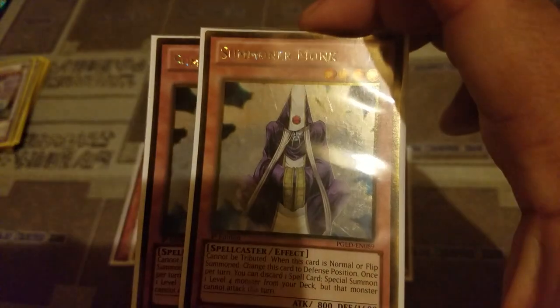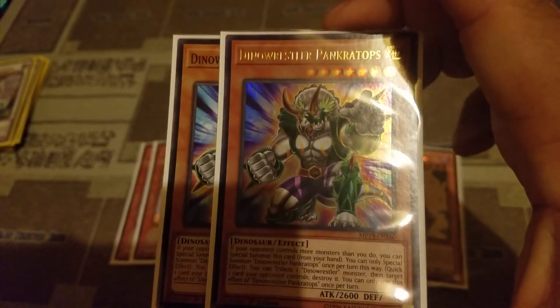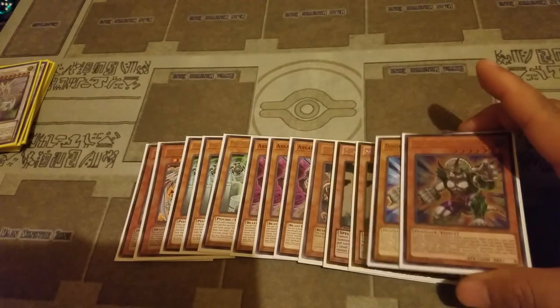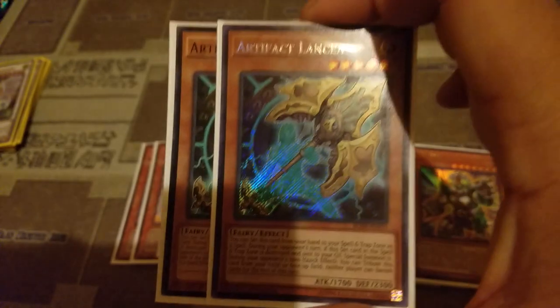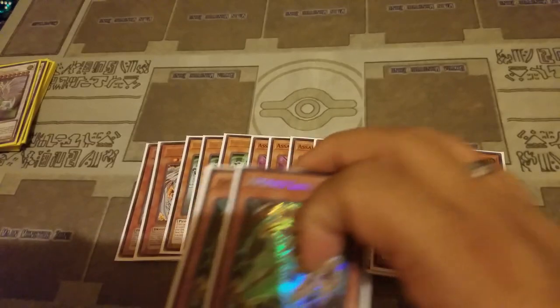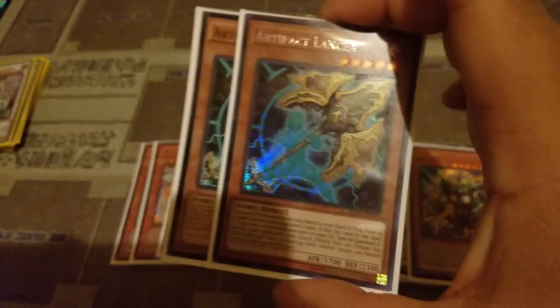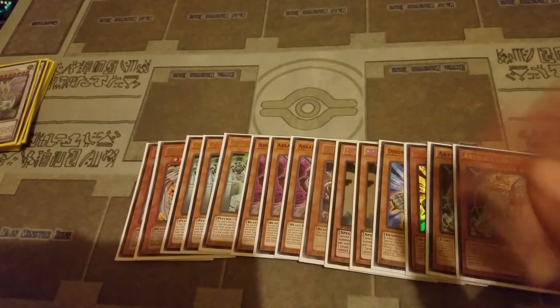Two Summoner's Monk that will get you into your Sentinel plays, just a free monster on board — Pankratops — for recovery and controlling the field. Artifact Lancea, we run two to counteract Called by the Grave: if you use Assault Mode Activate and they try to Called by the Grave, you use Artifact Lancea to protect it from getting removed so you're still covered.